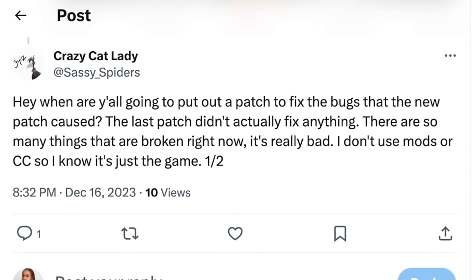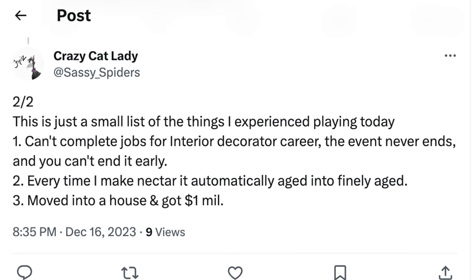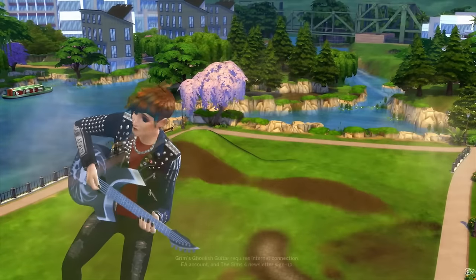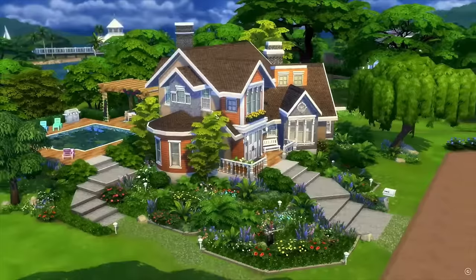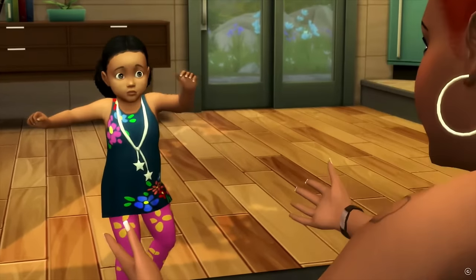Cowplant tweeted, 'Instead of spending your resources on a TV show nobody asked for, put your effort into fixing all those stupid bugs. Also, our Sims can't even dance like shown in that one clip.' The Sims is known for showing trailers where Sims don't actually act that way — it's always this kind of propaganda and I'm just annoyed by it. Crazy Cat Lady had a two-part tweet saying, 'When are you going to put out a patch to fix bugs the new patch caused? The last patch didn't actually fix anything — there are so many things broken right now.'